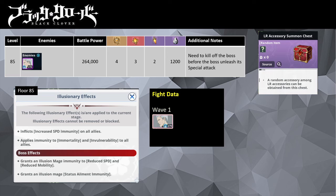Welcome. Scott here. Today I am bringing another run to clear stage 85 of the Hall of Illusions. This time, I will be using Black Asta as the party main damage dealer.